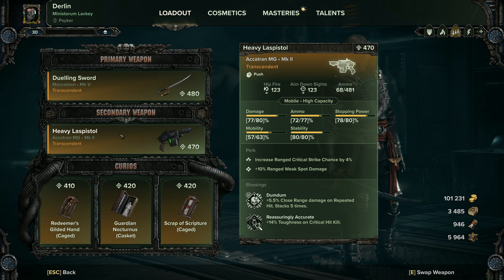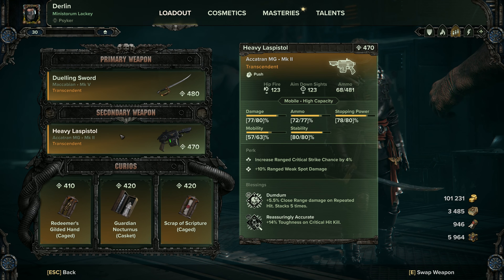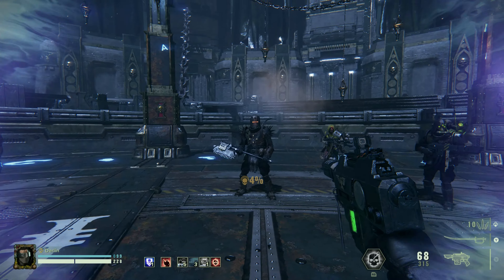With the heavy lads pistol we're going to be using Dumb Dumb. Dumb Dumb is really useful — I'd get it to level four. For the second blessing you can choose whatever you want. It's interesting because while there is one that increases critical hit chance on headshots, I've noticed the lads pistol with crit damage — especially against maulers — does more body shot damage than headshot damage. So Reshearing Accurate, which regenerates toughness on critical hit kill, is always useful. You want to focus this weapon on criticals: increase ranged critical chance and increase ranged critical damage.